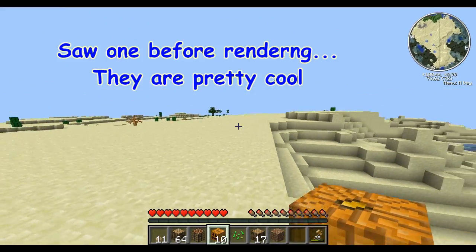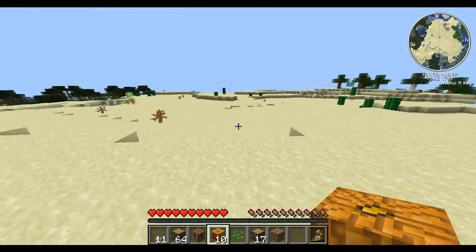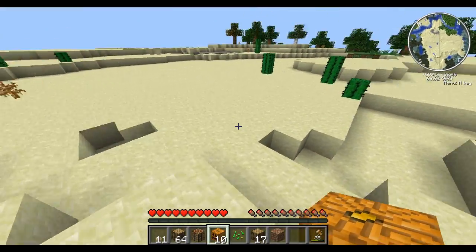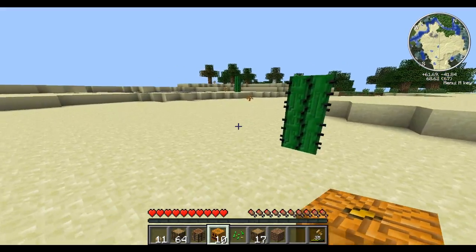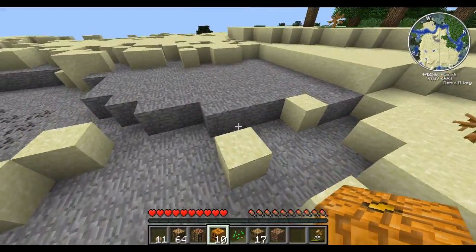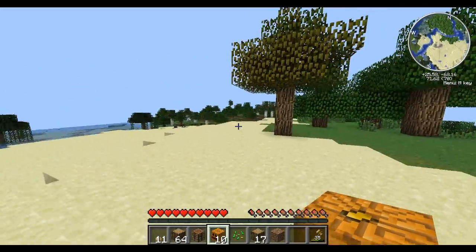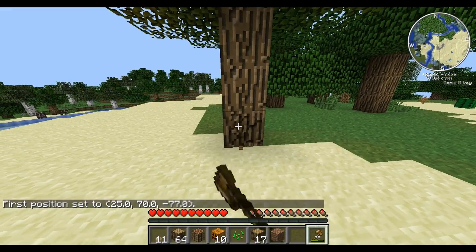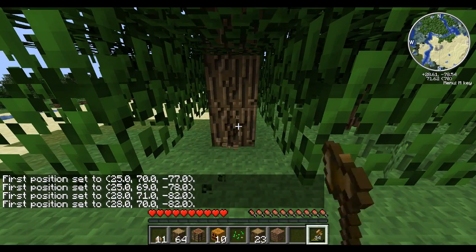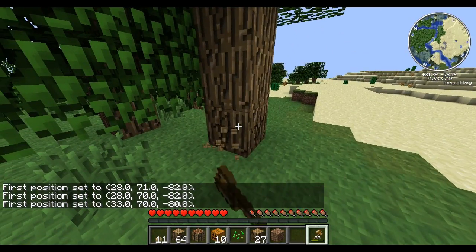And then there's desert pyramids, which is what we were messing with. We messed with the config file to try to make them more common, because we were looking around in a world and could not find anything. I was flying around at top speed for like 10 minutes. The only thing we found was this really weird glitchy-looking mineshaft, which is actually part of the mod. So maybe you'll find one of those.